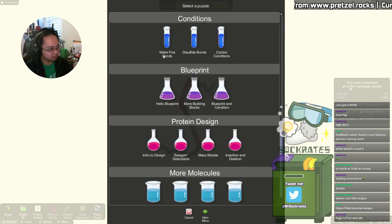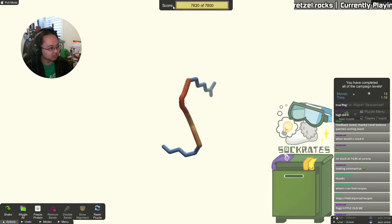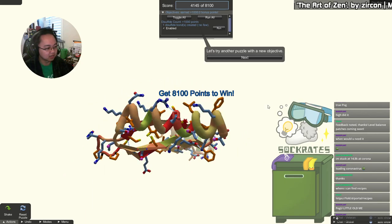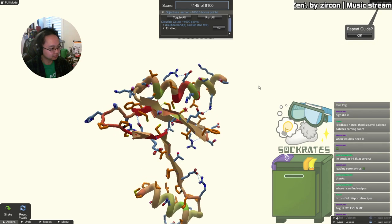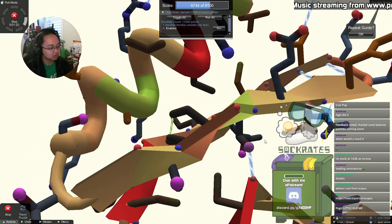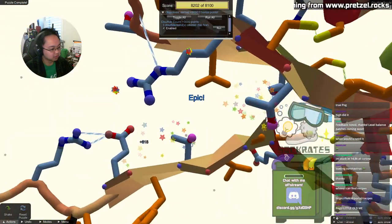Sequences and conditions — conditions are the side objectives we've been seeing. Disulfide bonds are good for other puzzles, not necessarily coronavirus, but whenever there are two cysteines involved, we want to make disulfide bonds. They're denoted in green. Just drag those along and force the disulfides to form — that's a quick one.